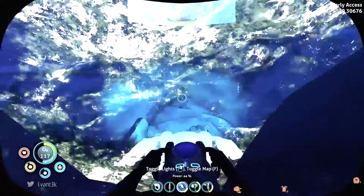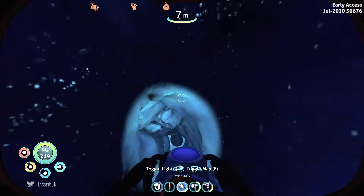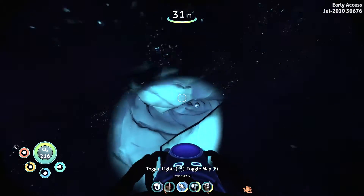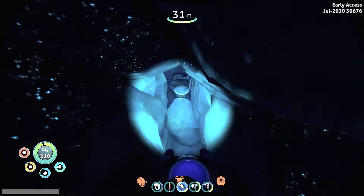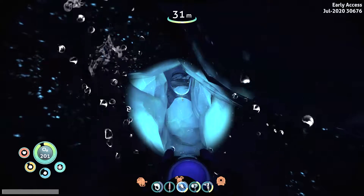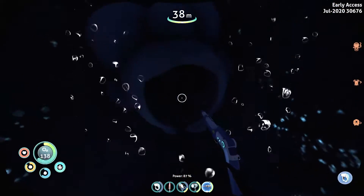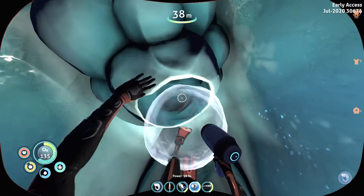Tip number five has to do with the new use for the laser cutter. The laser cutter can now cut through specific ice sheets that look different from any other ice in the game — they almost look like a window or portal-shaped hole. Whenever you see an ice sheet like this, use the laser cutter to cut through it and you'll likely find good raw materials on the other side. There are also oxygen deposits in the ice that you can cut into with the laser cutter.